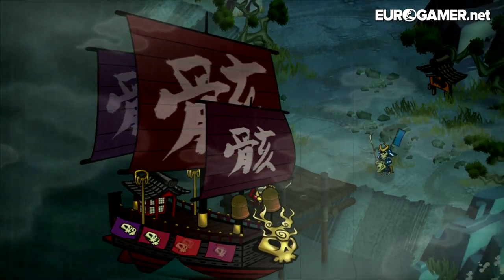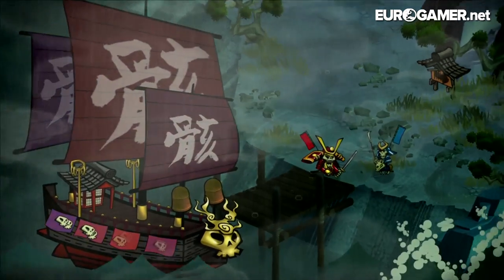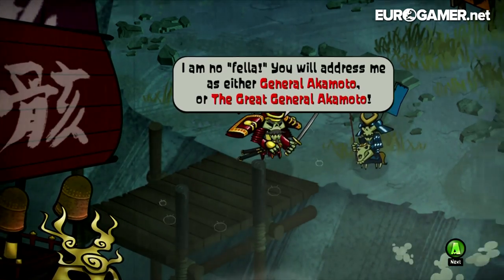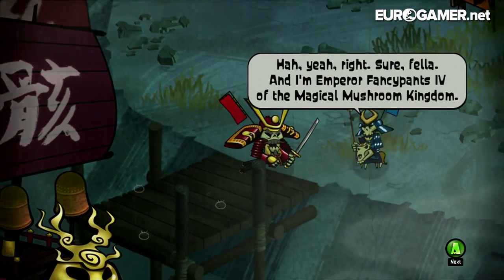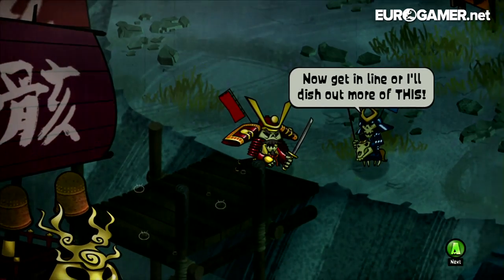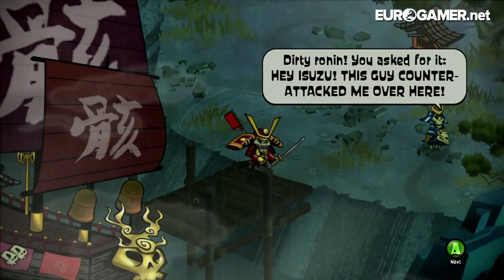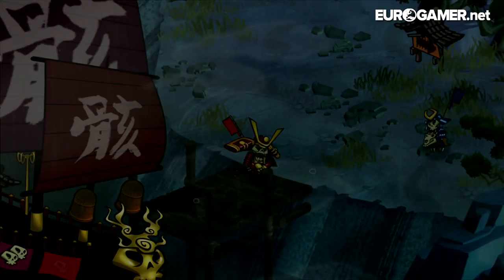Pulling up on the shores of the afterlife. 'What is this place? Am I... dead?' 'Alright fella, line to the afterlife, forms to the right, let's keep it moving.' 'I'm no fella. You will address me as either General Akimoto or the Great General Akimoto.' 'Ha! Yeah right. Sure fella.' The guard threatens him, and Akimoto counter-attacks. 'You dare assault me! Dirty Ronin. You asked for it.'